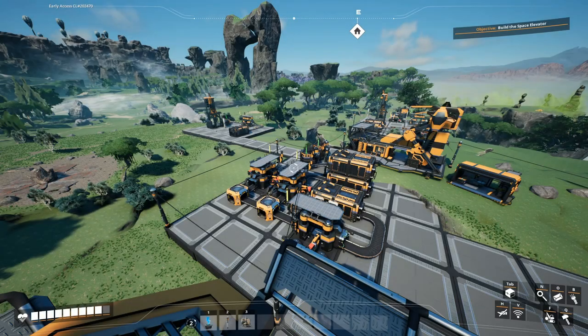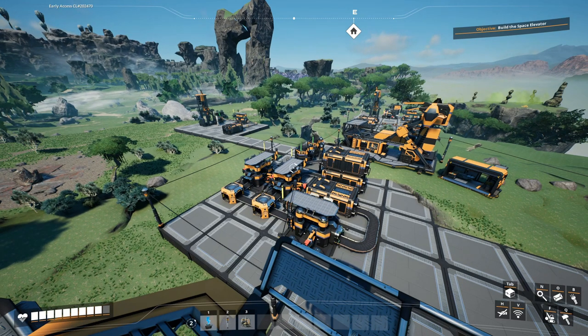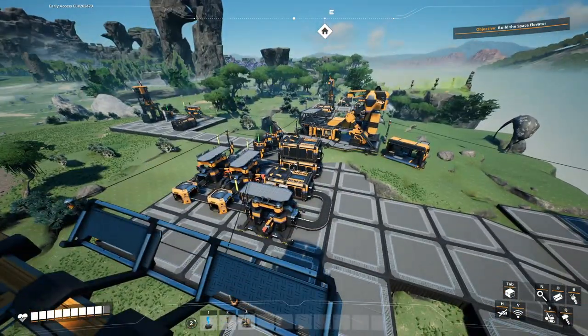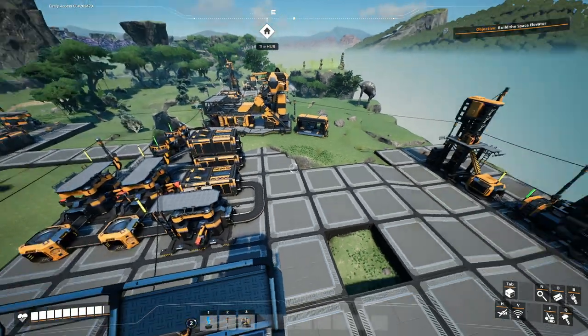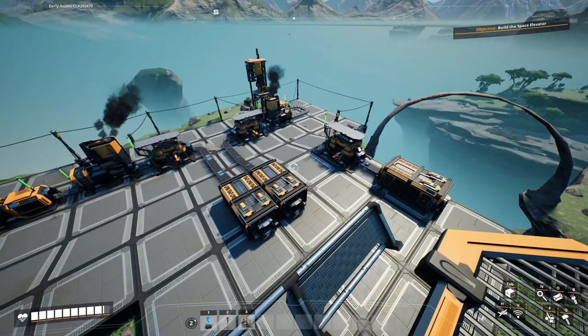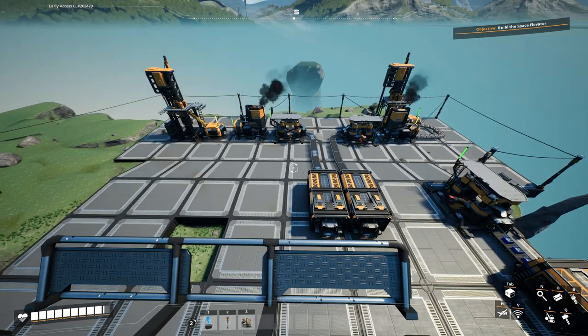Hey hey, and welcome back to Satisfactory! This is my bite-sized run, aimed at those of you who want to progress through the game without every build taking weeks to complete, but still have an awesome looking factory. We've only been playing for just under three hours in this playthrough so far. We have a pretty decent fuel factory setup and all our basics done, but now we want to expand. We have only a single constructor making each item and some are not fully automated yet, so let's go fix that.